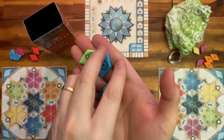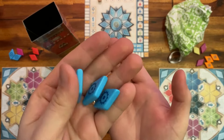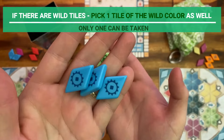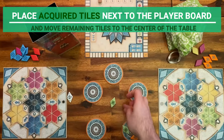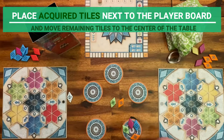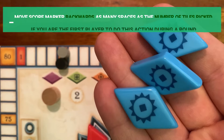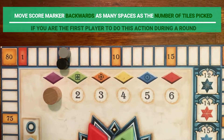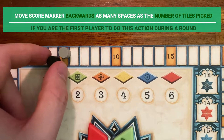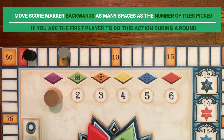Player 1 decided to get all the blue tiles. You should also get one tile of the wild color, if there is one. Place the tiles you have taken next to the player board. Note that if you are the first player in this round to pick action B, you must move your scoring marker backwards on the scoring track the number of tiles you picked. In this case, player 1 got three blue tiles, so they need to move their scoring marker three spaces backwards.